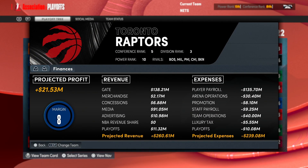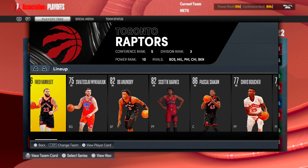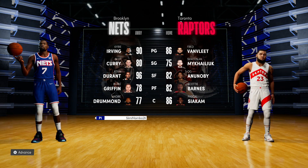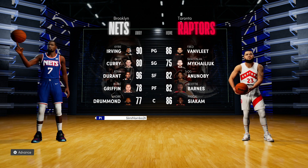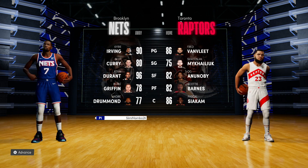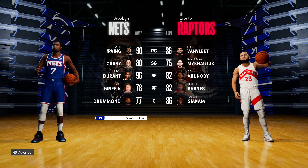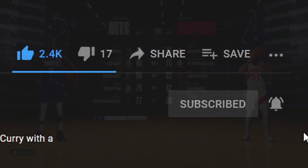With that win we move on to the second round facing the Raptors — Fred VanVleet, OG, Scotty Barnes, Siakam with Boucher off the bench. I think we should handle this team but we'll see, because we're playing game 1. I made Blake's main position power forward now so he'll be back to his old days at the 4 instead of the 5. He's only 6'9 so the 4 makes more sense — he went up one overall, from a 77 to a 78. His matchup is Scotty Barnes.